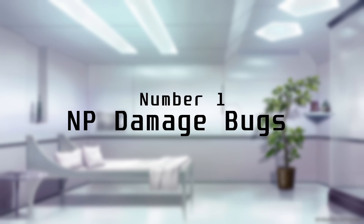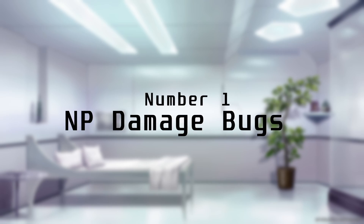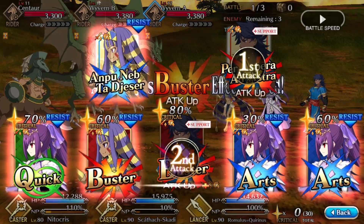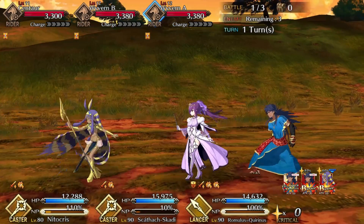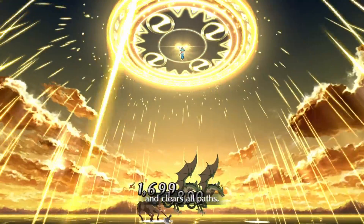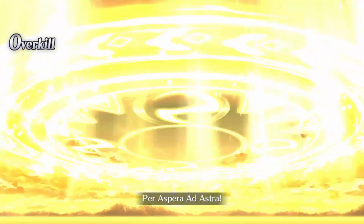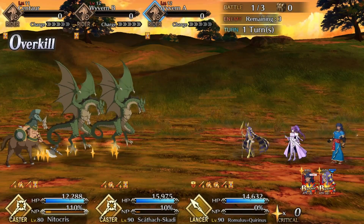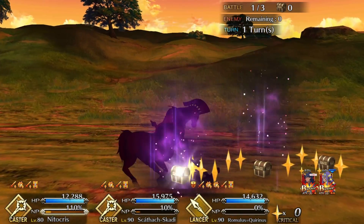Number 1: Summer Chiara's and Romulus-Quirinus' NP damage in NA. These two Servants have complex effects on their Noble Phantasms that determine how much damage they do. Romulus' worked as intended at his release in NA, but started doing less damage after the Servant Coin update. This went unnoticed by most players until Chiara's release — hers was lower than it was supposed to be from the start. This was fixed after several days with no explanation from the devs.